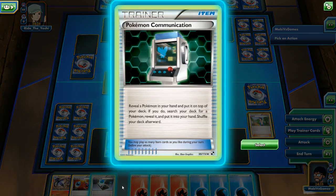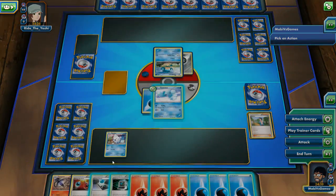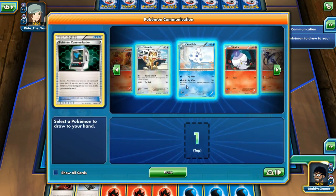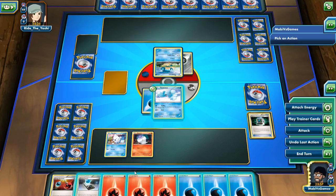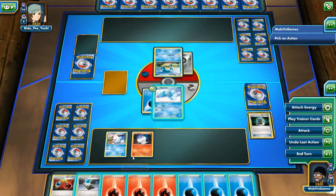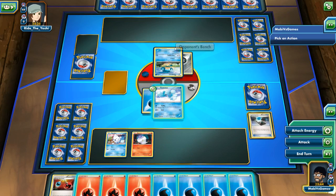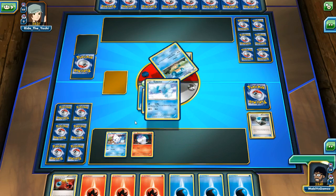Reveal the Pokemon in your hand and put it on top of your deck if you do, search for another one. In my hand we have a Lampent which evolves from Litwick — that's the only thing we can do. We're going to activate Pokemon Communication, put Lampent on top of deck, to grab a Litwick. Next turn we can evolve Litwick into Lampent. I've got to put energy cards on him now. Energy Search — search your deck for a basic energy. This deck is all about finding energies and discarding energies to make really strong combos. Now we can do 40 damage with Belt.